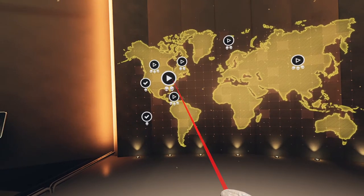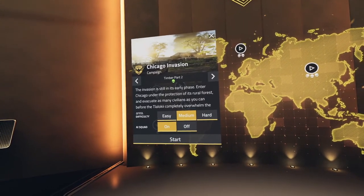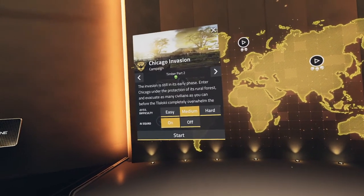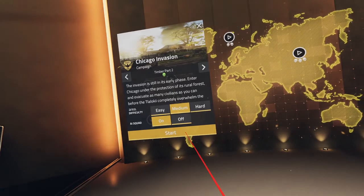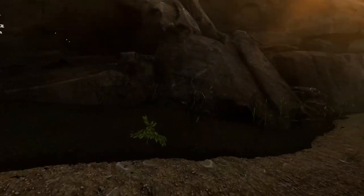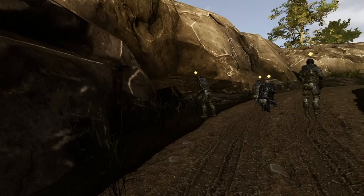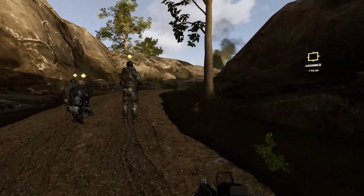Chicago Invasion Timber Part 2. The mission briefing reads: the invasion is still in its early phase — enter Chicago under the protection of its rural forest and evacuate as many civilians as you can before the Taloki completely overwhelm the area. There are some grenades but I don't really see any weapons to select at the beginning, so let's head in.